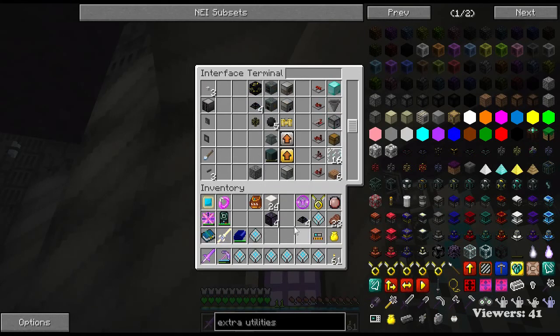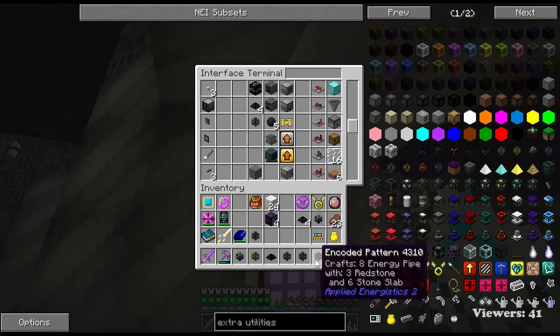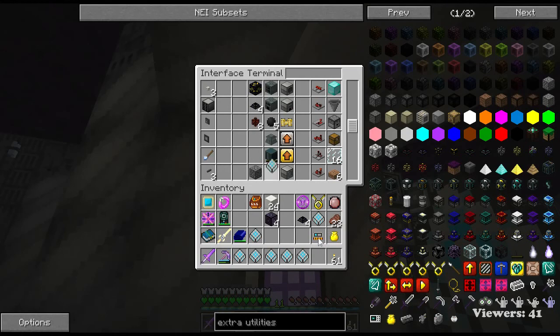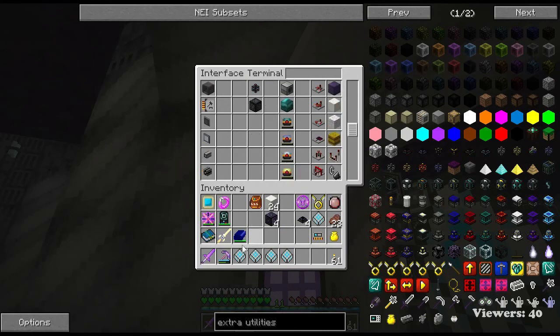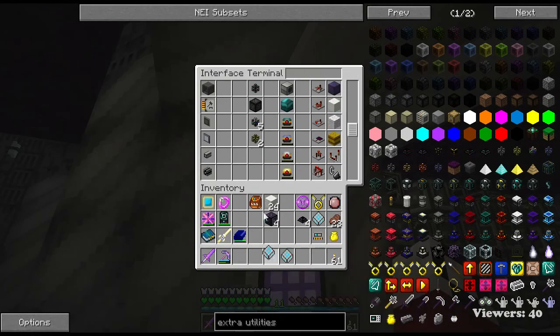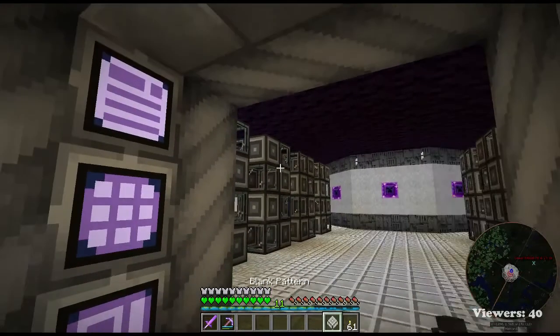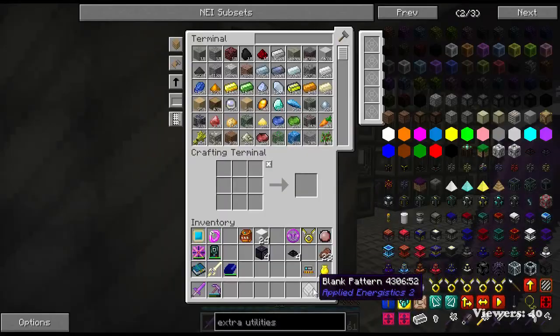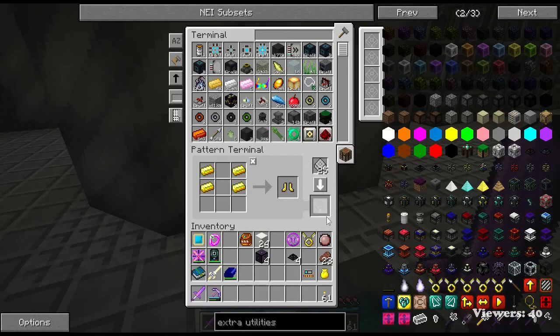Which was the recipe I didn't like? Something that took ink sacs - it's probably this one up here. So if you've never used Applied Energistics auto-crafting before, this is how you do it. The parts that go into it are a lot more expensive than you would imagine though.